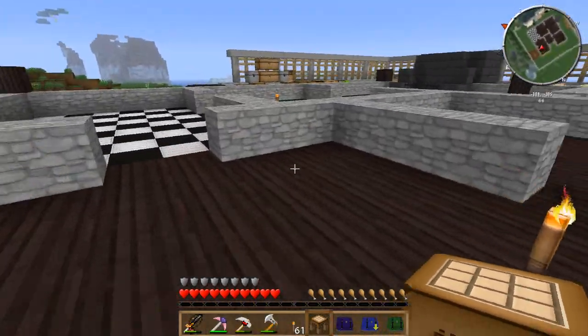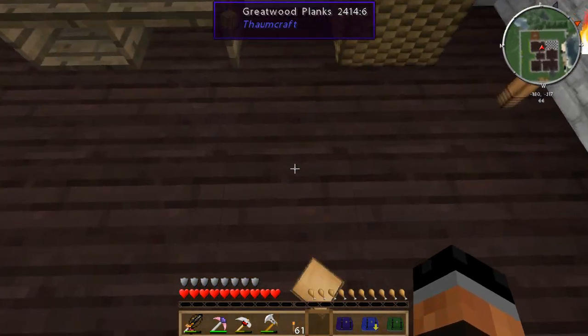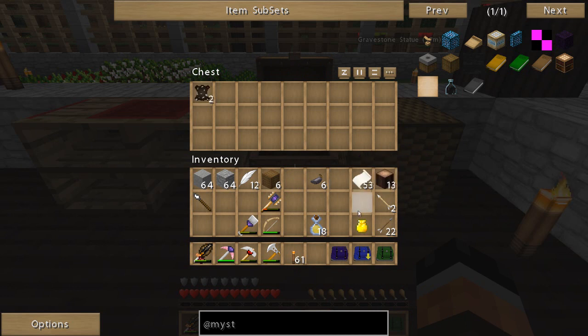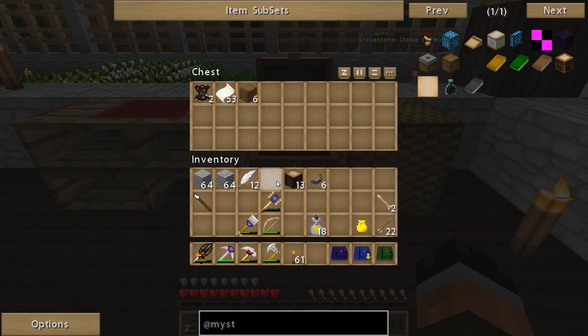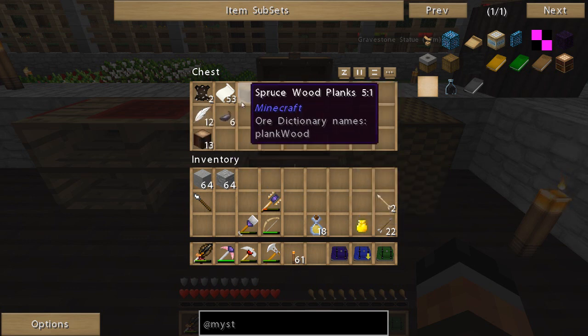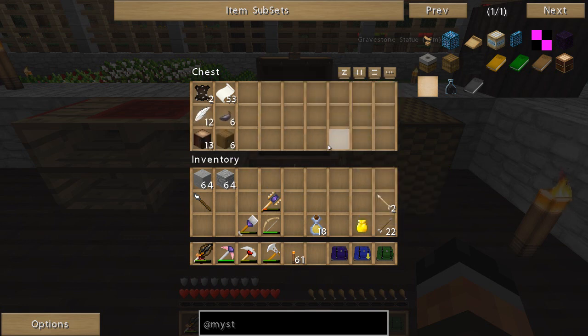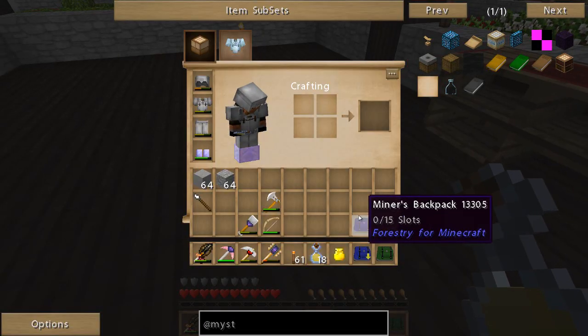Let's see - crafting table in the corner. You come back here, go right there. And leather, paper - we'll go ahead and put some wood in here, wouldn't hurt. Feather, ink sacks. There we go. That'll work.